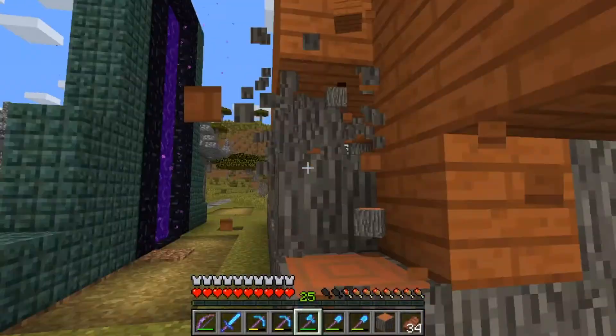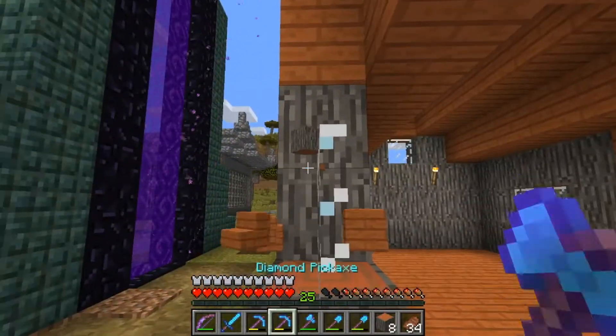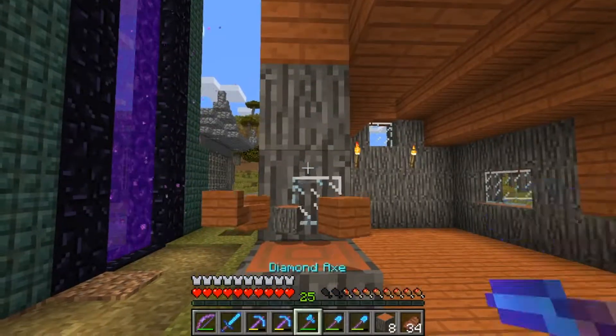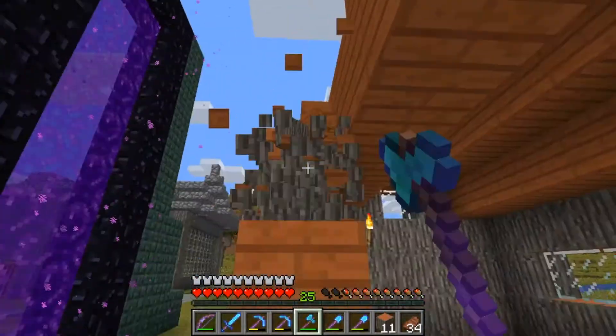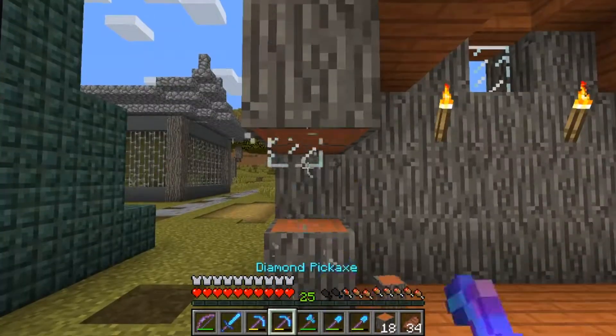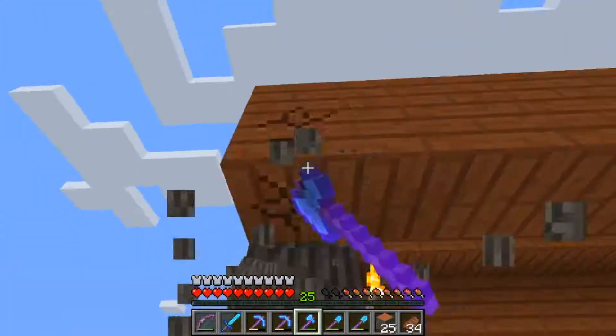So our second thing we need to do is to remove the remains of this building — not just this building, but the whole village. Even if we were building in acacia, these buildings would need to go because they don't fit in with really any building style.